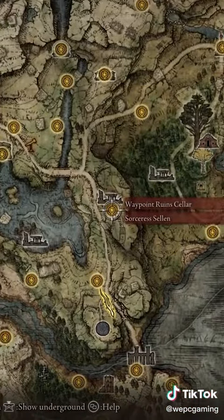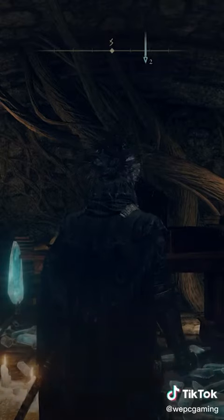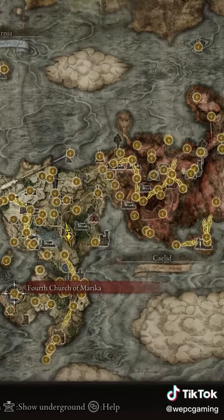Head back to the Waypoint Ruined Cellar. When prompted, press the 'About the Request' option. Selin will essentially say she's bored of her body and she wants another body. So let's go help our girl out.